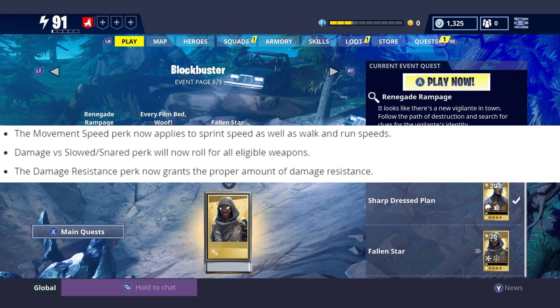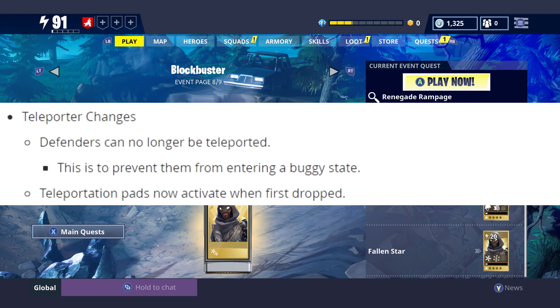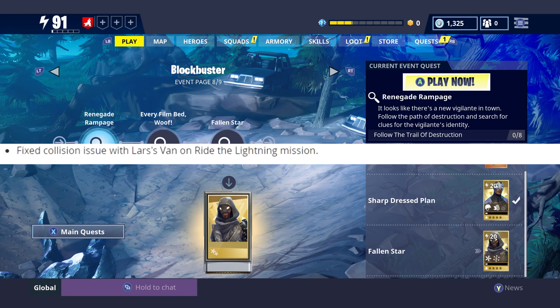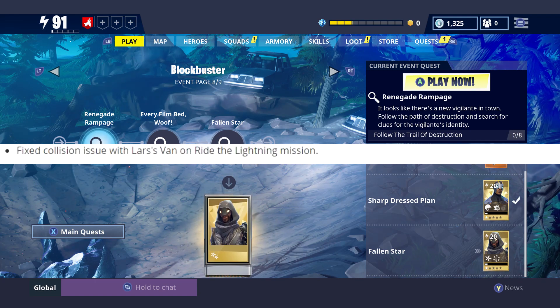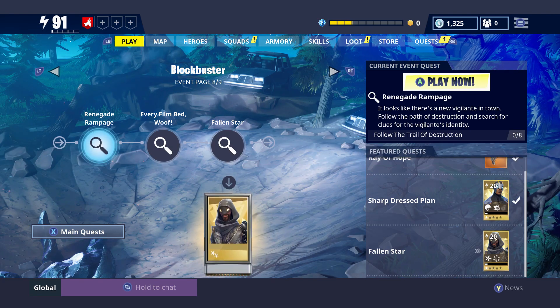Last but certainly not least, teleporter changes: defenders can no longer be teleported, to prevent them from entering a buggy state. Teleportation pads now activate when they're first dropped. And yes, they fixed the issue with the large van on the Ride the Lightning mission, so no more teleporter glitch.